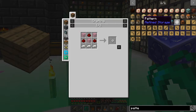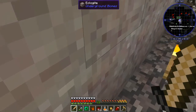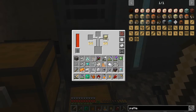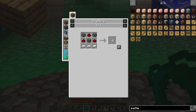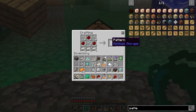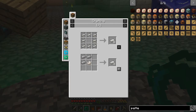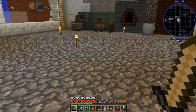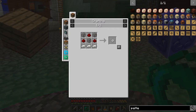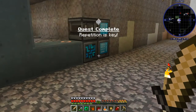We always need glass. I'm going to have to do a bunch of off-camera sand gathering. How many do we need — three more? Please tell me we have enough. Two, five, six — we need two more. Actually one more, sorry, my math was off. We need quartz enriched iron. We got quartz enriched iron now. One more of those — we have patterns, yay! Repetition is key.